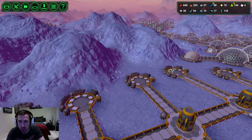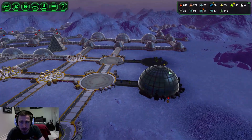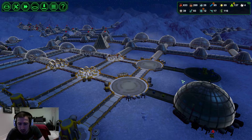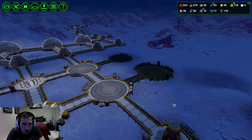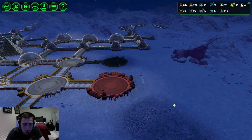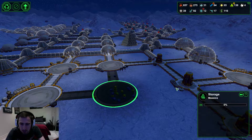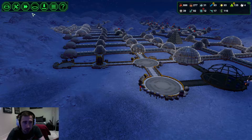Food is kind of going down which is a bit of a worry, but I have a lot of biologists and I'm not too worried. The food's going down because they're making a lot of meals - everyone's eating right now at peak meal time. We still have 600 food. We've got almost 50 biologists so we really shouldn't be having a food issue.